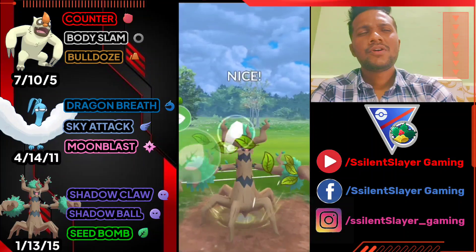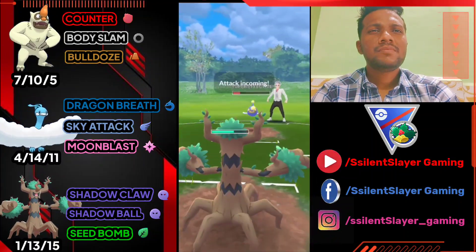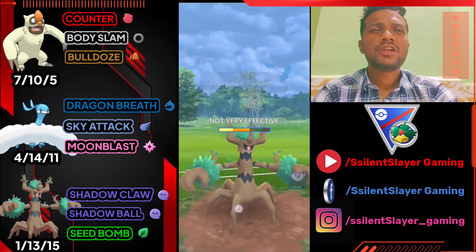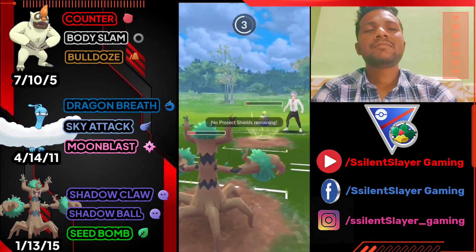We have two Seed Bombs ready — going for another Seed Bomb to knock it out, bringing it to danger health. Trying to farm down with Shadow Claw with loaded energy for the next Pokemon. He's got another Surf ready so letting it go to Trevenant.